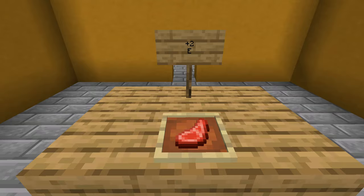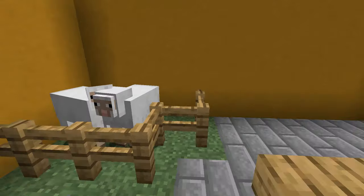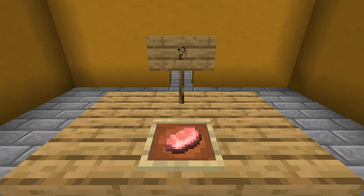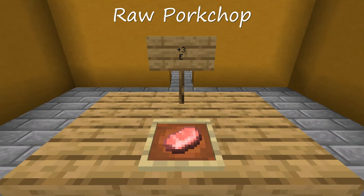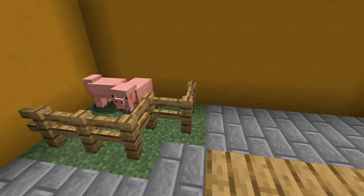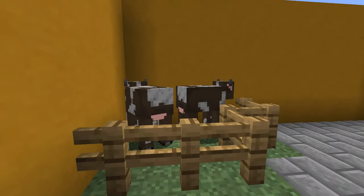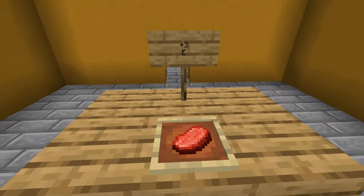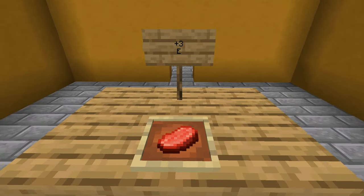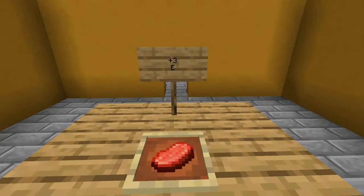However, rabbits can be a little bit difficult to catch and their restorative properties aren't that much. Sheep will drop raw mutton when killed — not super useful, but you may have some from trying to get wool before you had shears. Save it for cooking if you can. Pigs drop raw pork chops, and as always, raw meat just isn't that great. Since that's all pigs drop, you may want to consider looking for cows instead. Raw beef is the same as raw pork chop in terms of nourishment, but cows will also sometimes drop leather, which can be useful.